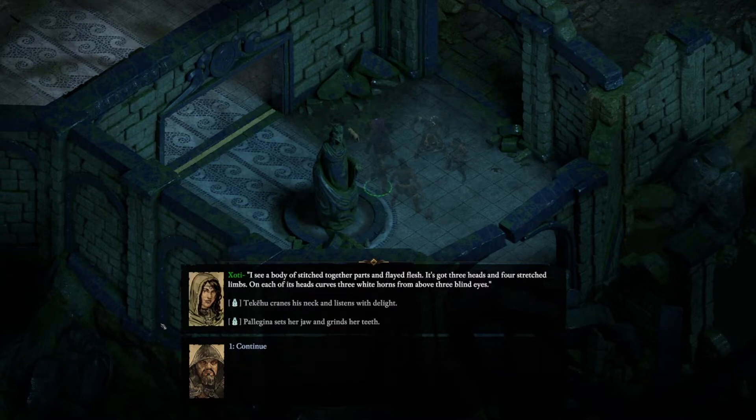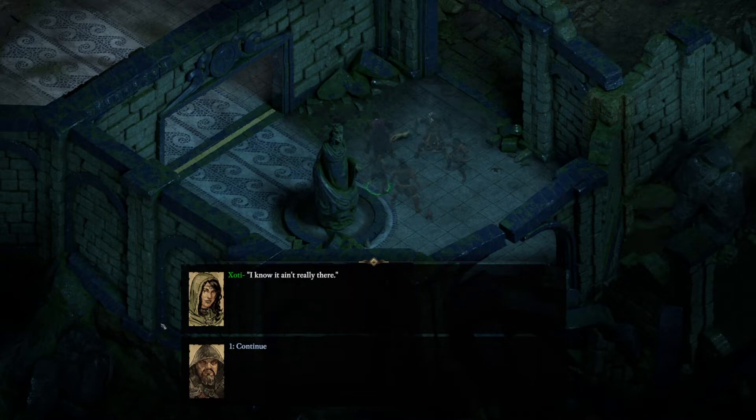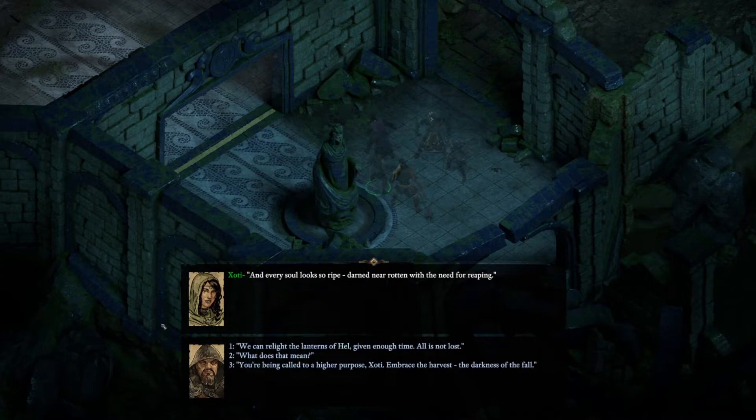What do you see? I see a body of stitched together parts and flayed flesh. It's got three heads and four stretched limbs. On each of its heads curves three white horns from above three blind eyes. That's brutal. The beast is big as a mountain, and shambling toward us beneath the sun turned black is slow. Her eyes roll skyward and she teeters on her heels as if riding the cusp of a seizure. The lantern rattles in her grip. She exhales a sigh: I know it ain't really there. Lately it's been getting worse. Sometimes I'm being sweaty and shaken, other times I'm already awake.